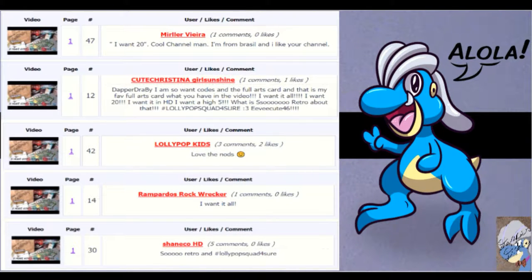Here are the giveaway winners. For the twenty Burning Shadows codes: Muller Vieira, who said 'I want twenty, cool channel man, I'm from Brazil and I like your channel' — thank you very much, you won twenty Burning Shadows codes. For four of the five Guardians Rising codes: cute_christina_girl_sunshine_one, who said 'Dapper Drabby I am so want codes and the full art cards — that's my favorite full art card. I want it all, I want twenty, I want an HD, I want a high five — hashtag lollipop squad for sure.' You won five Burning Shadows codes for the full art.